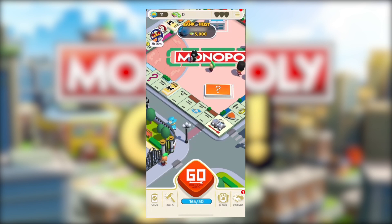Be sure to check the quick wins at the bottom left corner of your screen. Quick wins are side quests, and you will have three of them at a time that the game will give you. When you complete them, you will earn rewards such as money and rolls. Once you've finished all three, you will receive a new set of quick wins.